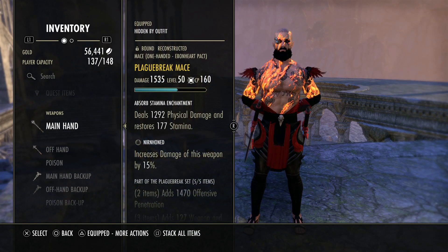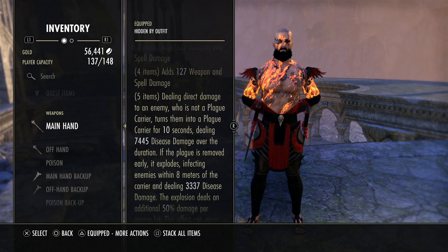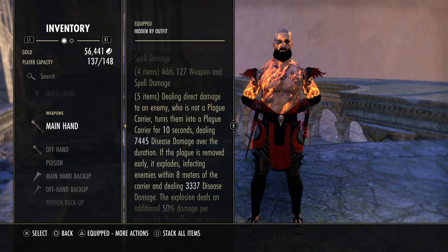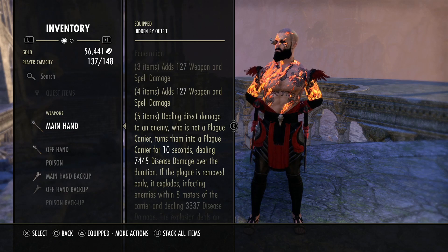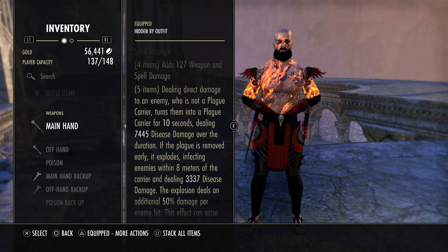For the gear, we have Plague Break. I'm going to do a dedicated video on this set, but this is the best 1vX set right now in ESO — no doubt in my mind, it's the best set in the game for outnumbered PVP. If people stack on top of each other, this is your dream. It's like Vicious Death on steroids, and it also provides a little bit of single-target pressure. The disease and defile aspect of this set is very strong for PVP.